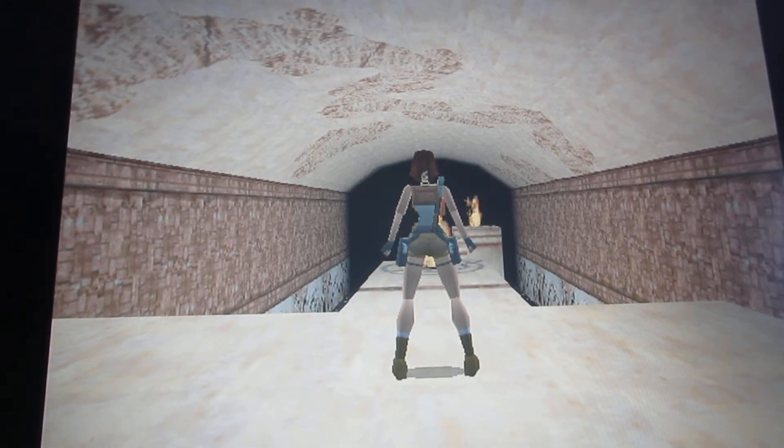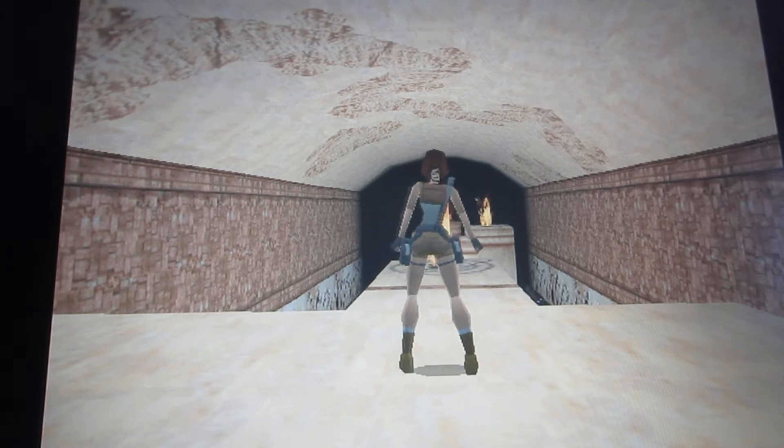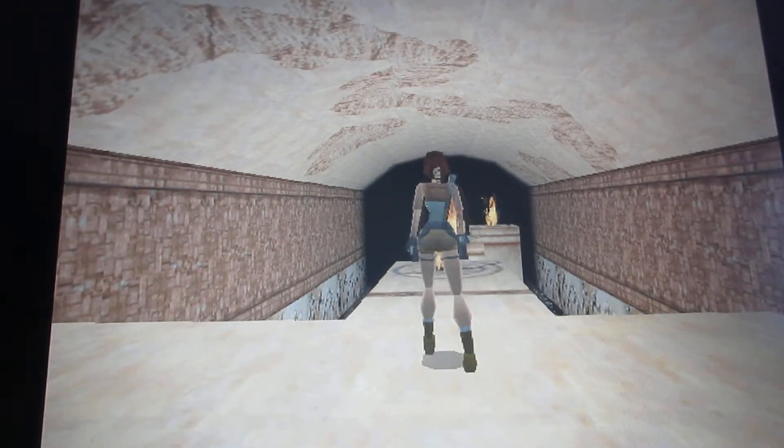Welcome everyone to more of Tomb Raider 1. Here I am in the first room, which is the flame room. Basically what you gotta do in this room is go to the end with the brown line, and as soon as you can make your way to the brown line, the flames go out.